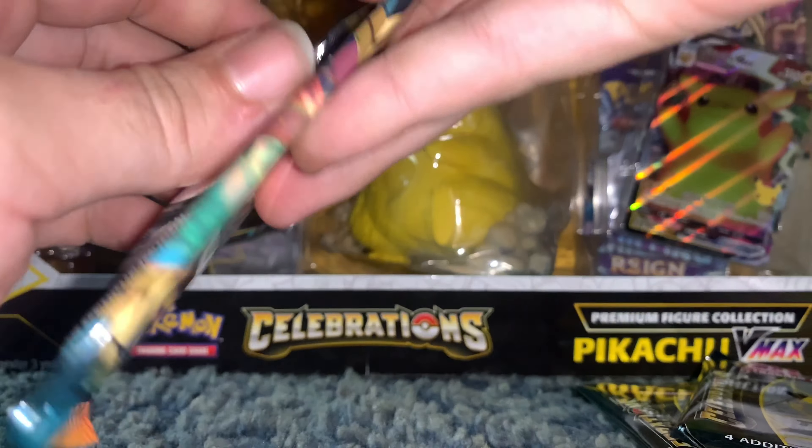Another pack — Exeggutor, Veltol, no Classic Collection. But we've got Dashi and V already guys. The best two cards had to be that reverse rare Kangaskhan and of course that big boy Blastoise.